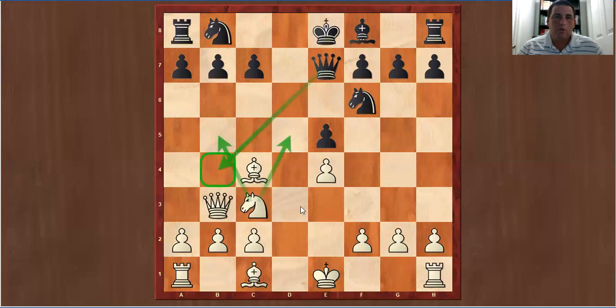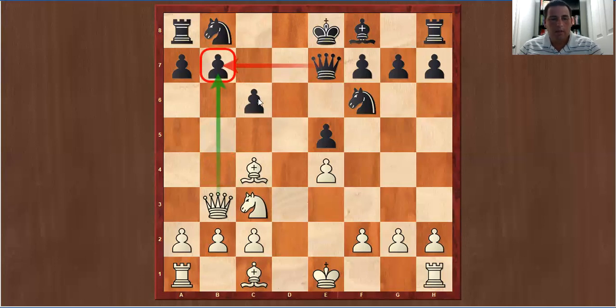Black plays c6, which does multiple things. First, it directly protects this pawn — this queen is now protecting this pawn so Morphy cannot take it. Another thing c6 does is control two key squares important for white to place the queen, the bishop, or the knight. Not only that, but it creates what's called the lever. This c pawn can help spring the b pawn forward. So after c6, Morphy once again develops a piece and puts pressure — this is what you want to do in the opening.